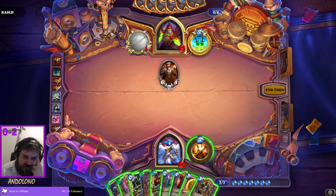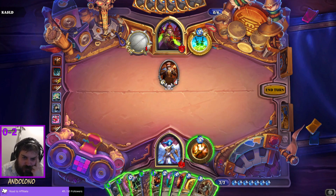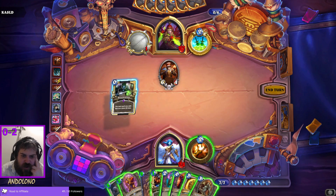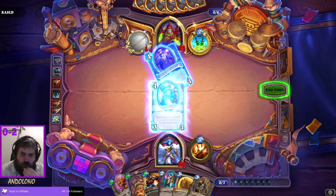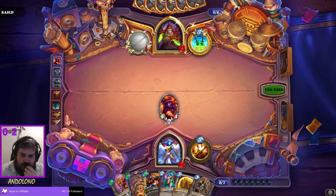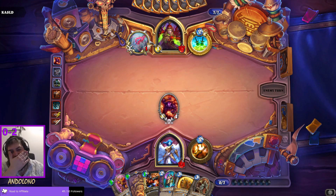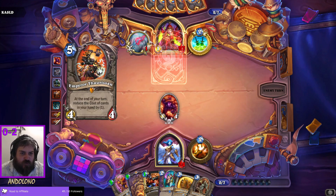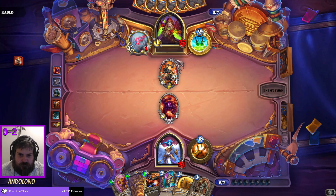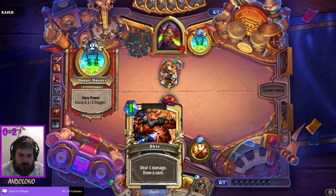I could entomb this and just start cranking up Yogg-Saron. Yeah, you know what, I think this is what I'm going to do. Let's entomb this, deny them the coin, and we'll play Voidcaller. Not a great deal for a four-mana three-four to get a one-four.